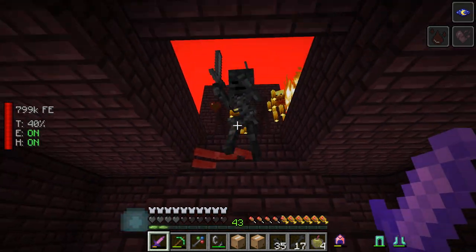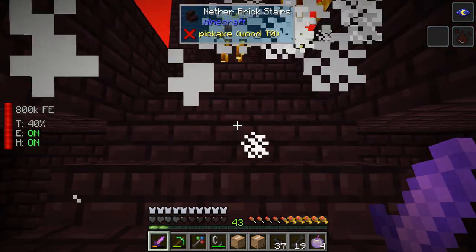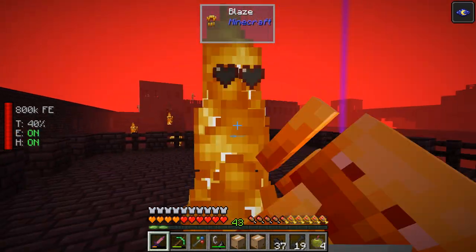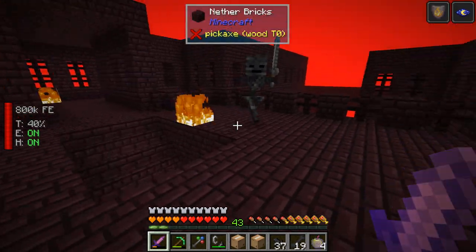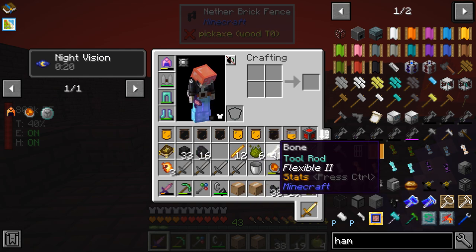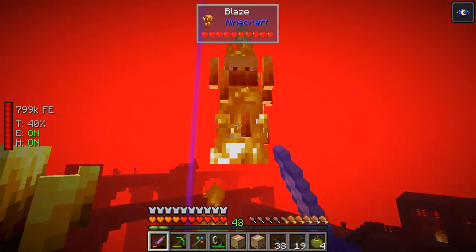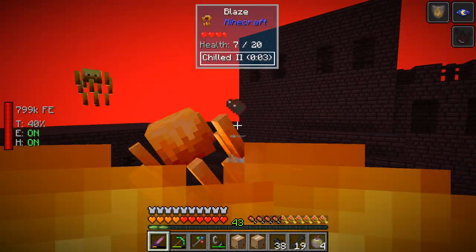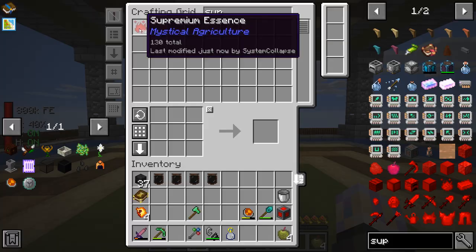I just realized I couldn't have gotten a better setup because these skeletons are all dropping heads from Beheading! I've already got 32 of them without having to do anything - what a lucky enchant. When I first got it I was like 'ugh, Beheading, I don't want that,' but now seeing it in action we couldn't have done much better. I might farm a few more skulls too, because why not.